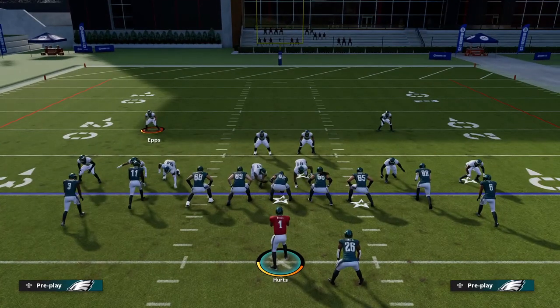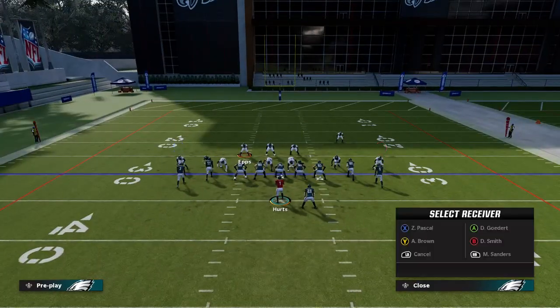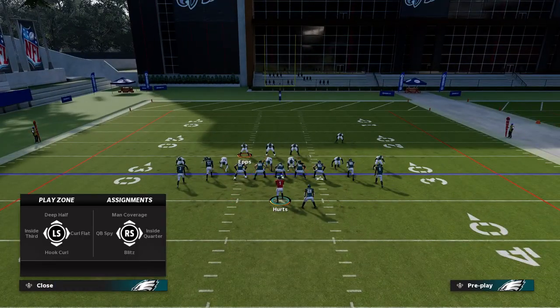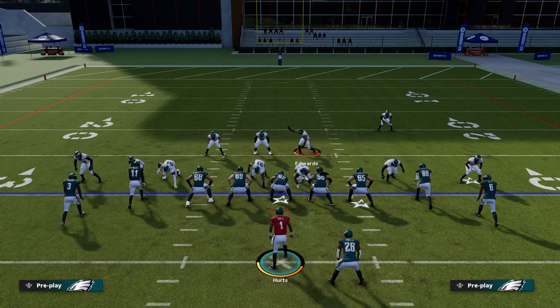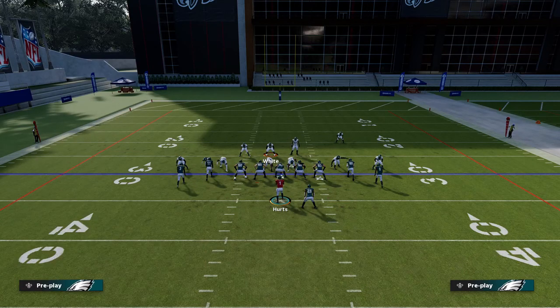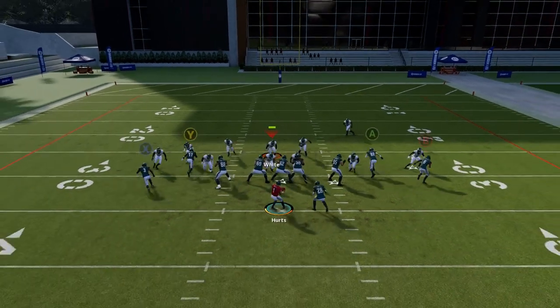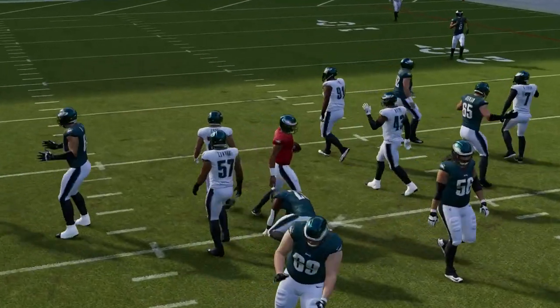Crash down, QB contained. Now what you want to do is take this safety and blitz him. Right there, now you've got these three guys coming in. The coverage is going to be man-to-man, and you guys will see the running back is blocked. You snap the ball and there goes Epps coming in.